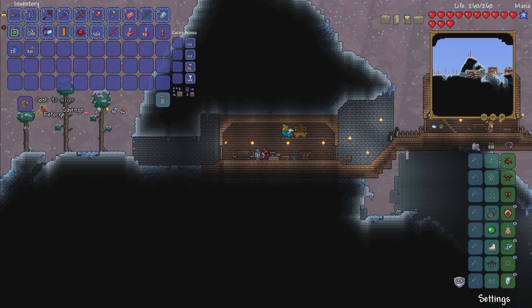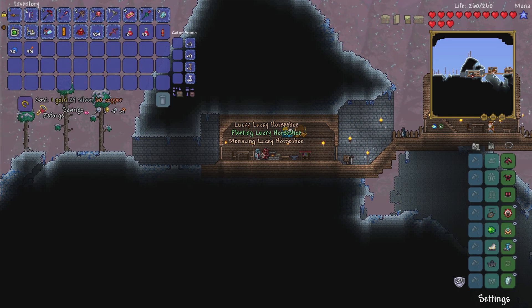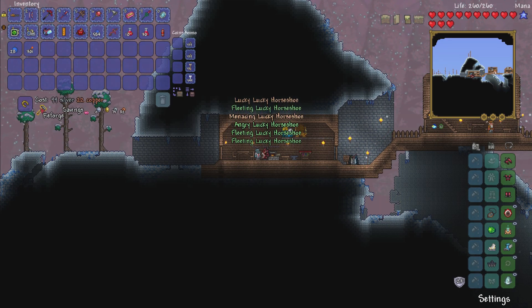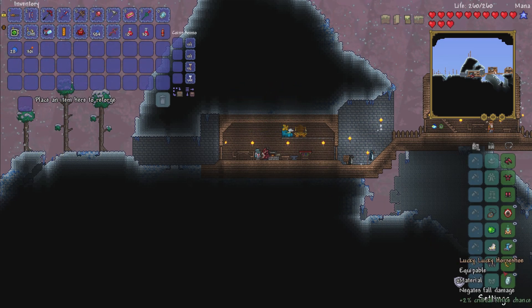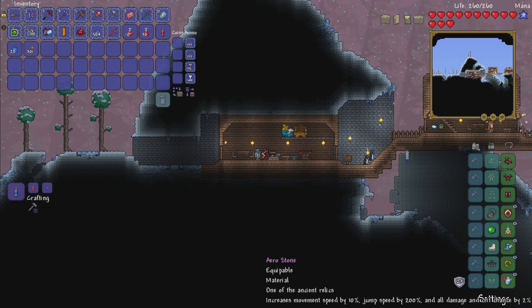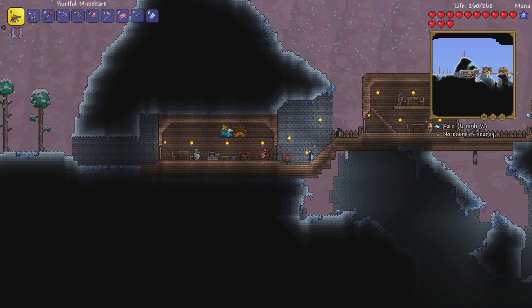What else can we get before we get moving? Menacing — oh my goodness, you would have been great for extra damage. Hard, lucky, fleeting, menacing. It's like a slap in the face. The game is slapping me in the face right now. And it leaves me with lucky. Whatever. Fine. Be that way. We will make do without it.